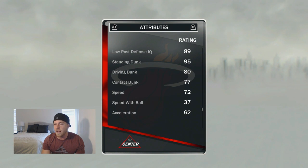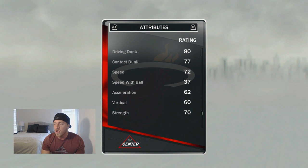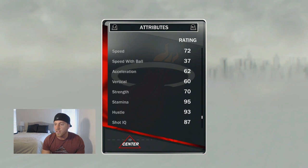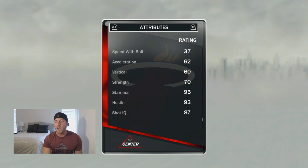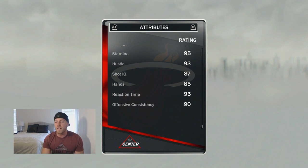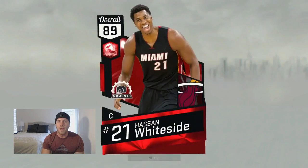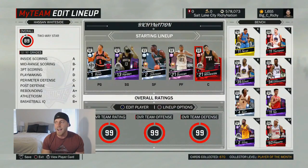His standing dunk is a 95. His speed is 72, which is a little bit faster for a center. Acceleration a little quicker at 62 for a center. 95 stamina is not too bad. His hands is an 85, which is good for a center. 90 offensive consistency. I mean, we got one legend and one amazing card. I'm excited — let's see what these boys can do and let's get to the gameplay.